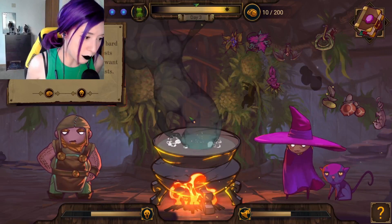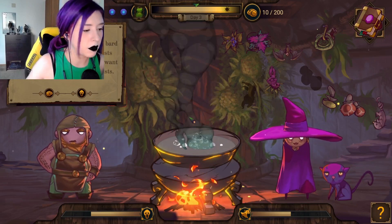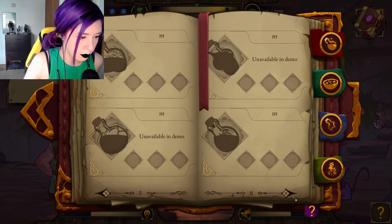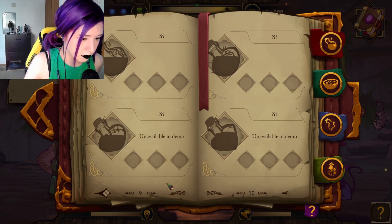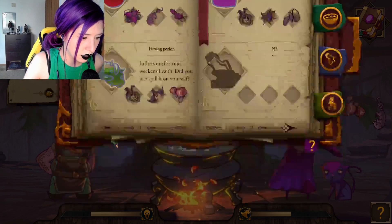I have a pest problem. This damn bard keeps bothering me and my guests with his silly songs and pranks. I want him to forget my tavern even exists. Was there another potion? Nope. Hex.